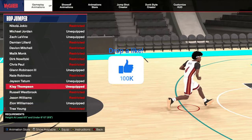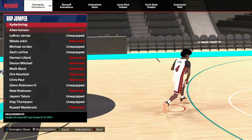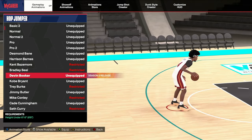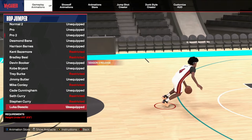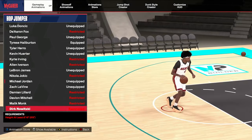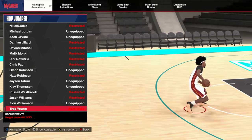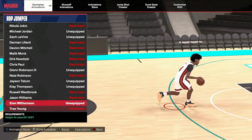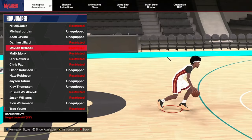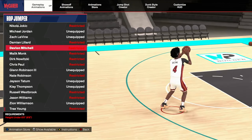For bigs, you've got KD, Dirk/Nuevo Whiskey which is really good, and Yokes — those are all really good. For swings, I'm gonna be using D-Book pretty much this season, but you still have the ones that were good before like Harrison Barnes, Paul George, Glenn Robinson is actually not bad either. But if you're a guard, you still have the best one — I've been saying this since game drop: Davion Mitchell is the best hop jumper in the game. If you're a guard, you should not be putting on anything else.